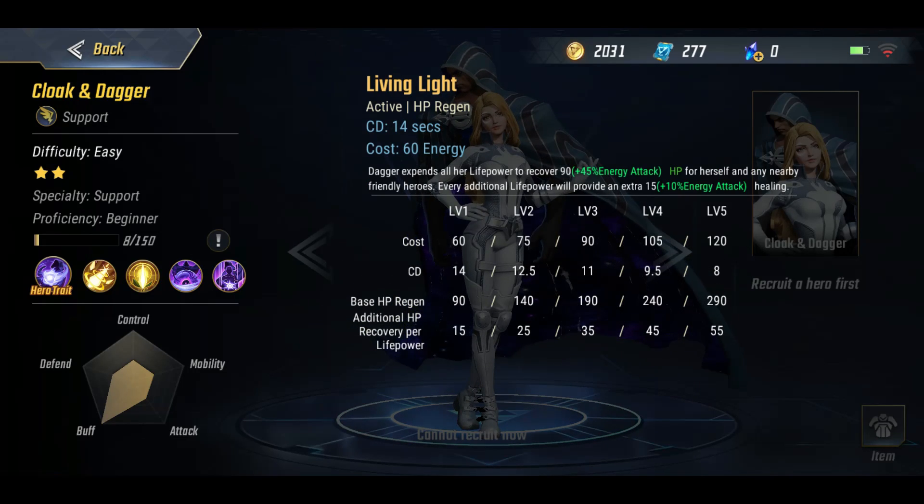All your stacks feed into a skill called Living Light, which is an AOE that goes off around you. It'll heal your allies and it'll heal yourself, and the more life power stacks you've got the more healing it'll do, so you want to build them up.